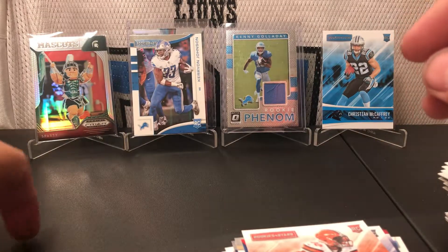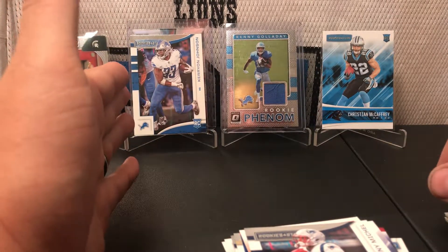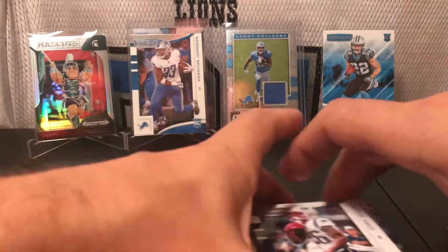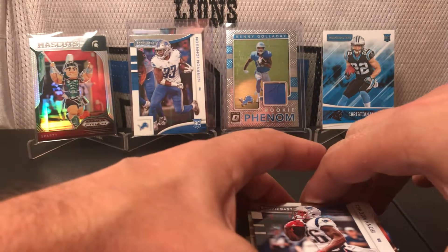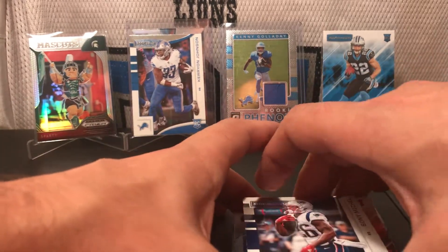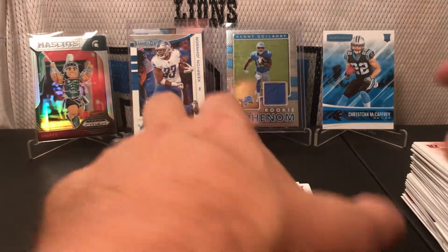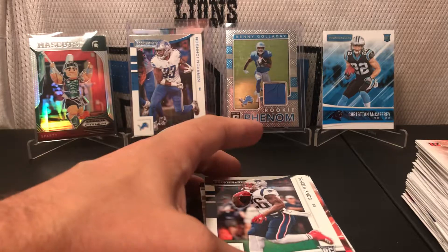In the end, the round goes to 2018 because we got the Kerryon Johnson. It was close — followed up with the Christian McCaffrey. If you get two of these and then one round, five packs for five. I hope you enjoyed this — if it works out I might get more, depends if we get any decent cards. I've tried this once before and didn't get much good out of it, so if I don't get much out of it I'll probably put the kibosh on the retail lots. With that being said, I'll see you guys in the next video.